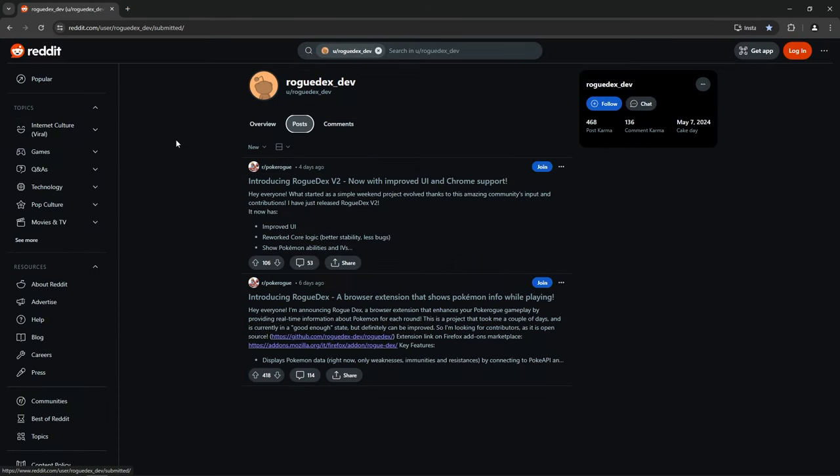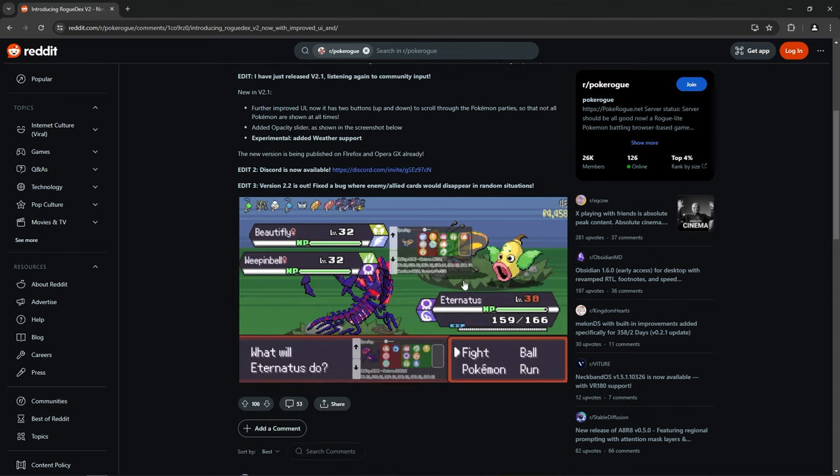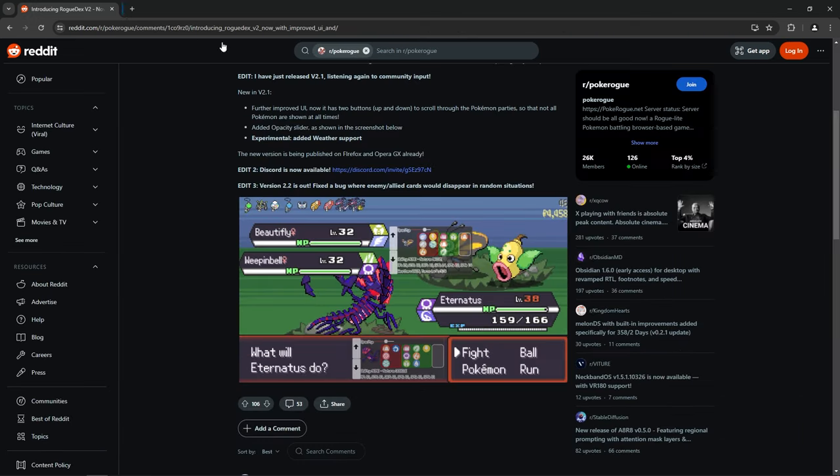Finally, there's the Rogdex extension for Chrome, Firefox, and others. It was originally made by Rogdex Dev, and it's now a community project with a lot of people involved. Basically, it gives you information about the current file you have. For example, if you have Eternatus as a Pokémon, you can see your ability, nature, what you're weak to, and what you're strong against. The better way to show it is to go in-game.